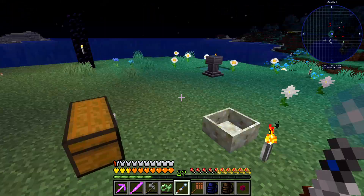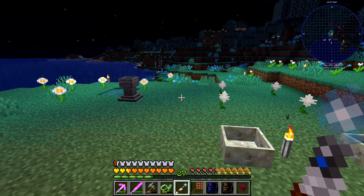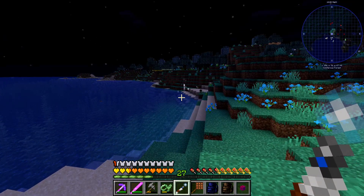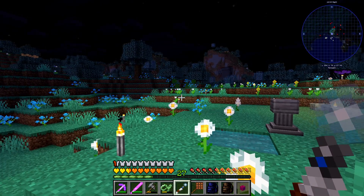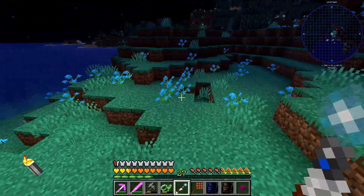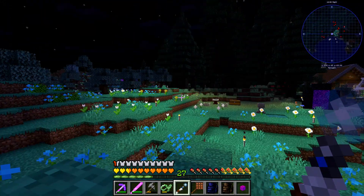We need a base for this Astral Sorcery stuff, and hey — there are rock crystals over there. We did already find some rock crystals when I was out mining. I think it's time to start on this magic area — been talking about it for a while. Kind of got an idea, kind of don't. Let's do it.